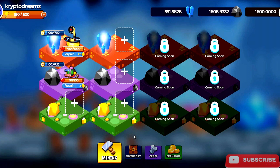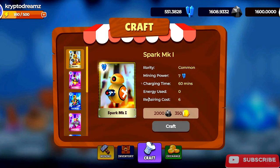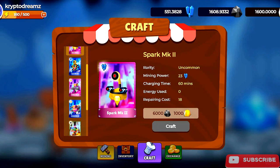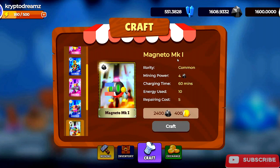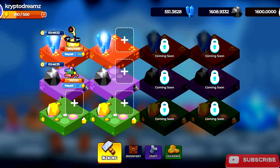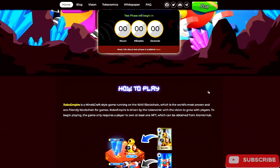To play this you need an Anchor wallet. There's mining, your inventory down here, and there will be crafting. I crafted a Spark MK2 which I am currently mining with, and I also crafted a Magneto MK1. They also have their exchange. None of these tokens are actually live — this is all testnet — so I don't own any NFTs or tokens. This is just a testing phase where they give you tokens so you can craft and start mining.